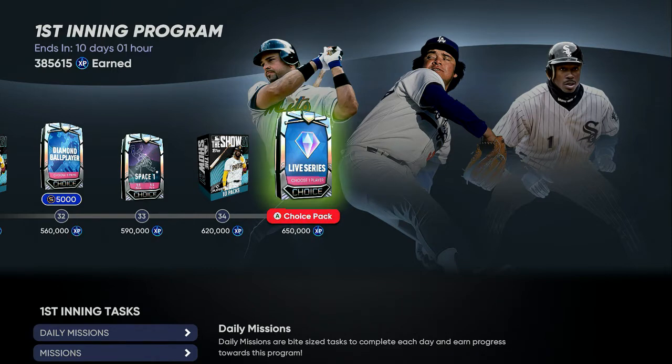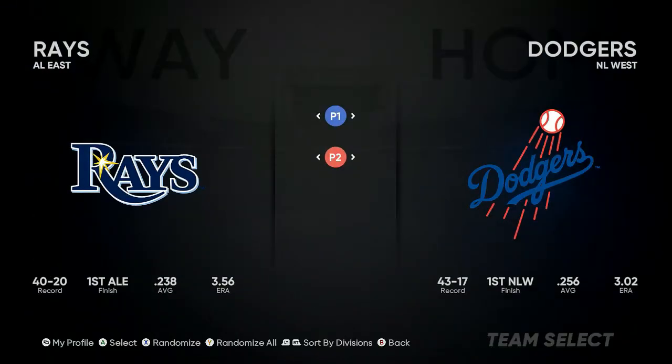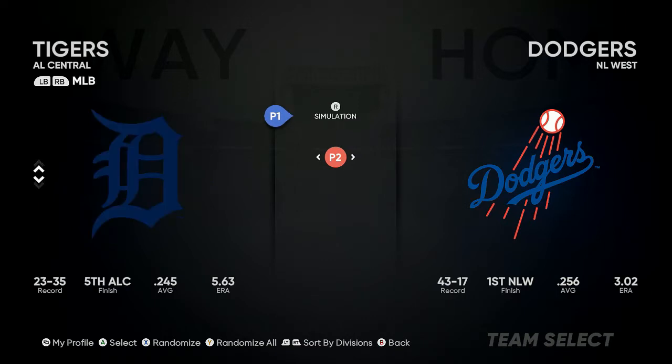Now let's get into the breakdown of exactly how to set this up — the easiest and most effective way. You want to go into Play Now Exhibition, not Diamond Dynasty. You want to have two controllers: P1 is your controller, and P2 is the controller you're going to be pitching with.